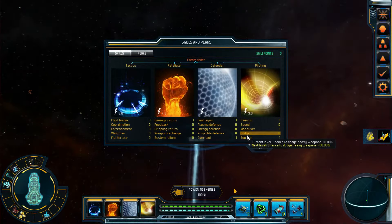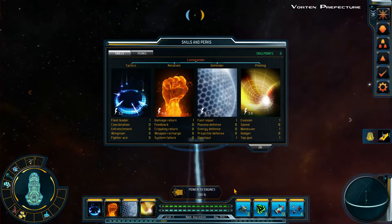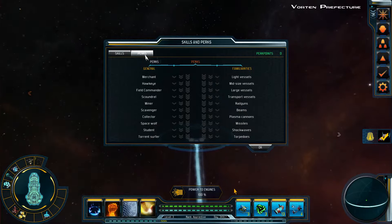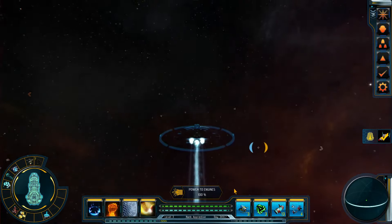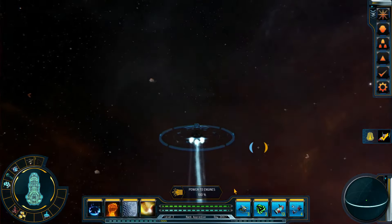I wonder where you get some packs. The previous one had some nice packs — like where you send an SOS and sometimes ships responded to help you fight. That was pretty cool.